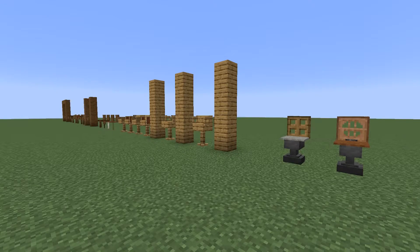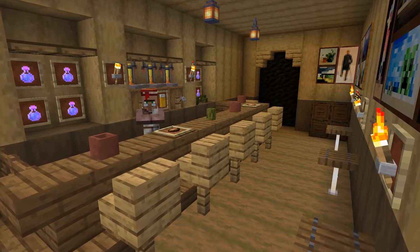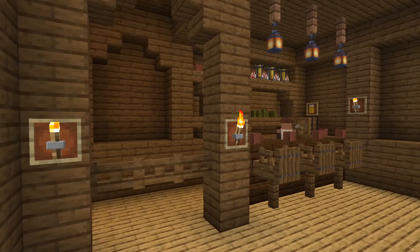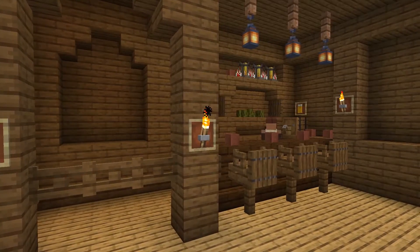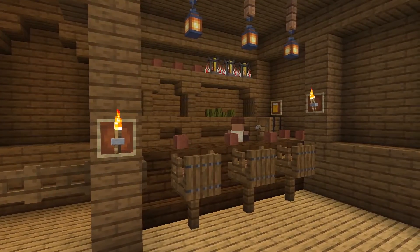Now let's go see how we can apply these bar stool ideas. Here is the first example. There are some standing tables, too. If you want to place a villager as a bartender, I recommend making the bartender area one block high. This example is the first bar stool idea I showed — when the wall is the same color as the gate, they blend in very well and it's not very noticeable.